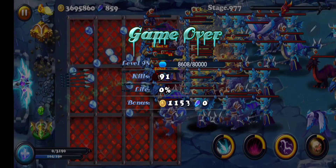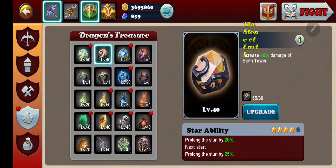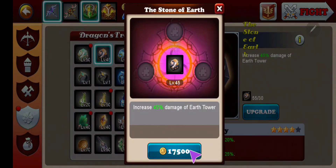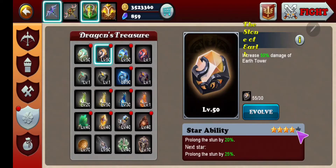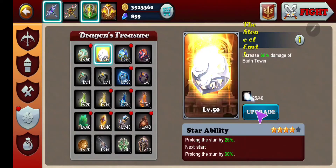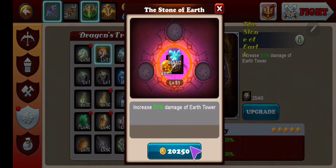Now let's see the difference afterwards — that 5% difference. Let me upgrade first. I'm able to evolve. Now I can evolve to 5 stars and then I'll upgrade to max. As you can see I'm now at 30% and I'll also upgrade this to max.